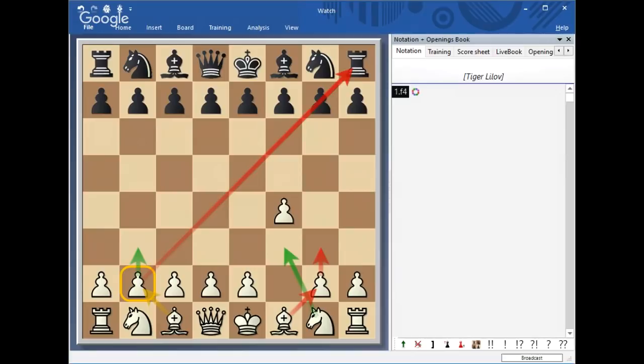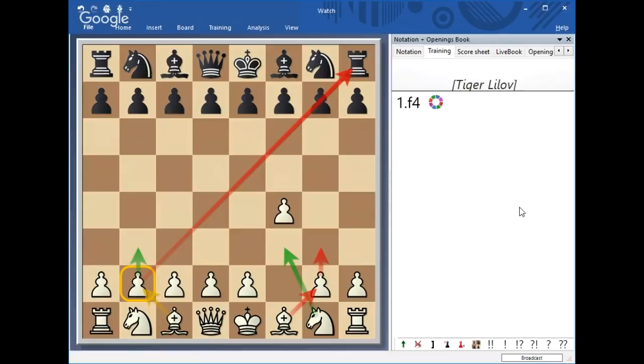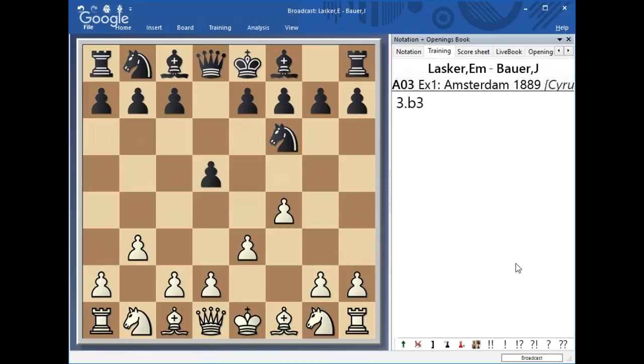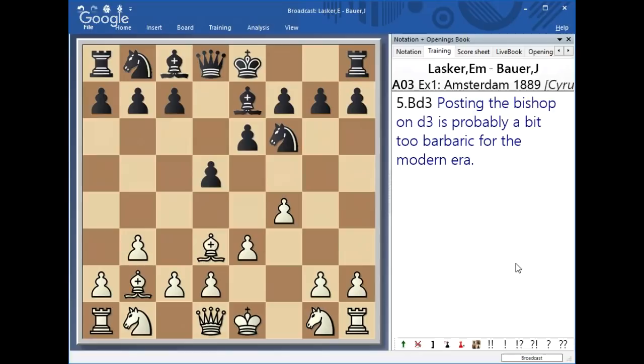The game I want to show you was played between Emin Alaskar and Jay Bauer, and it serves as a great introduction to what you have to keep in mind. It was well annotated by a strong master in a book about this opening. White played pawn moves F4, E3, then B3 so the bishop came out on B2, and then Bishop D3 — a great diagonal for both bishops, piled up on the kingside.